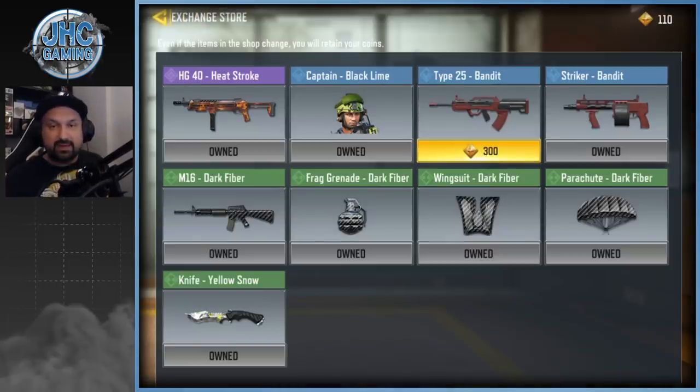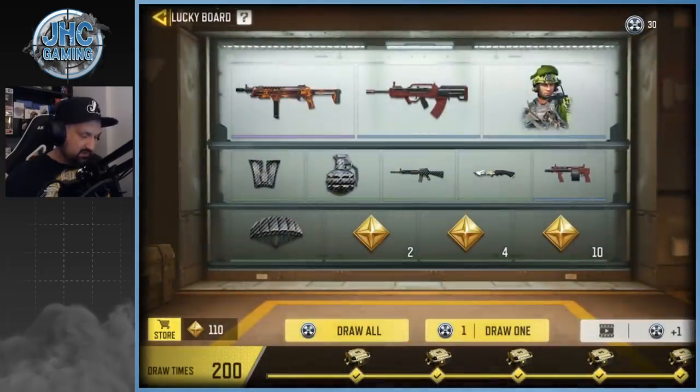I got everything except the Type 25 Bandit, so I need 300 of these yellow tokens to buy it straight up. If not, I can get lucky and get it while spinning. I got 30 tokens to spin today. We could get lucky, but if not we're gonna need a lot of these tokens. 30 tokens — we'll need to see a lot of tens and lots of fours. I don't really think it's gonna happen, probably will have to do another week, but still we can get lucky.